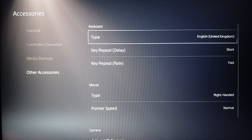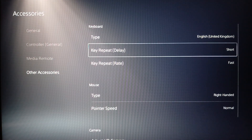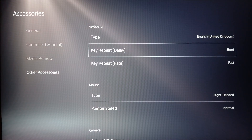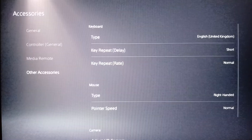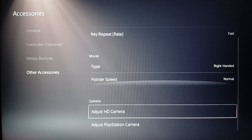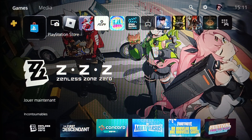Go to Keyboard and here you can first choose your keyboard language. Then you'll find Key Repeat Delay — on default it will be set to Normal, but you can set it to Short or Long. Make sure you set it to Short so you have the shortest input delay. You'll also find Key Repeat Rate, which can be set to Slow, Normal, or Fast. I recommend setting it to Fast. Once you finish, just go back by clicking Circle and all your changes will be saved, and your input lag will be much faster.